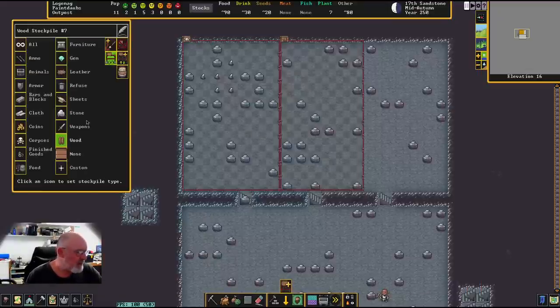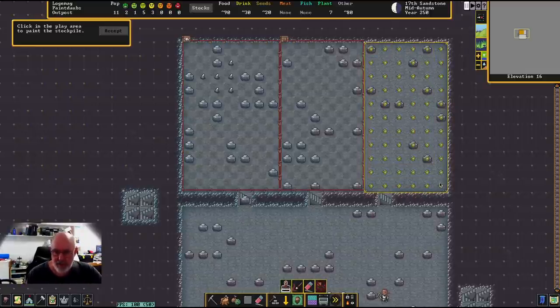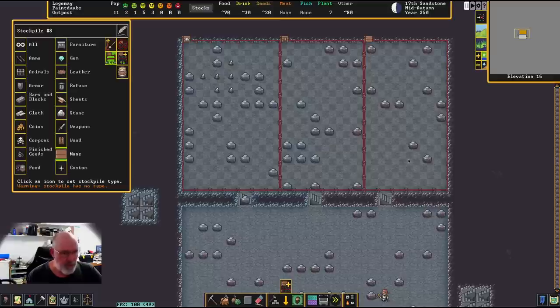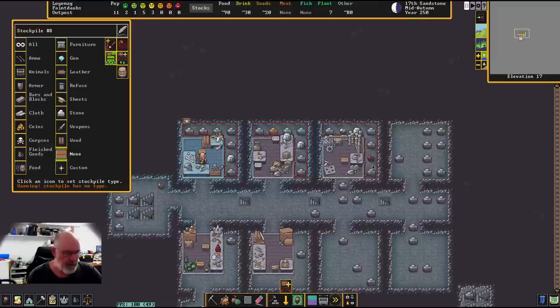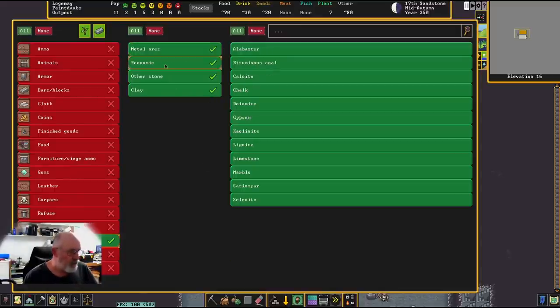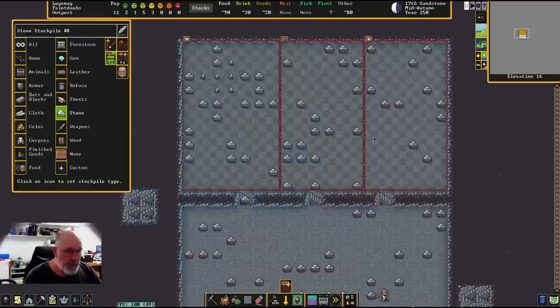Then I'll make another stockpile for metals. I'll put all metals in here for now and show you how to split them out later. So for this one: stone custom, leave metal ores and economic on, turn off the others, and no clay. That's done. Now we need to create a furniture stockpile — accept — because furniture doesn't use barrels or bins; every piece will be stored individually.